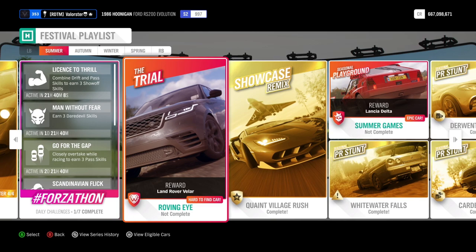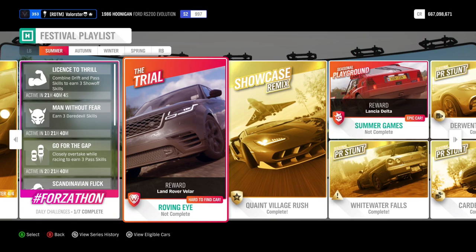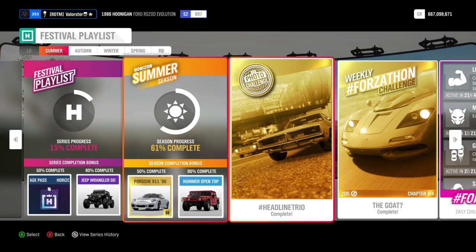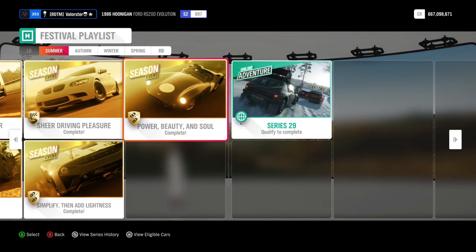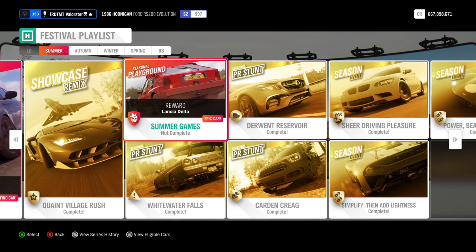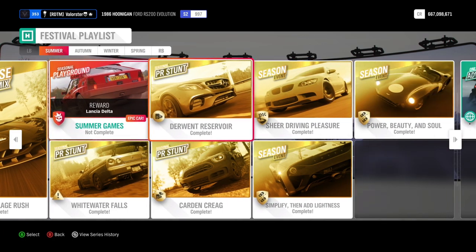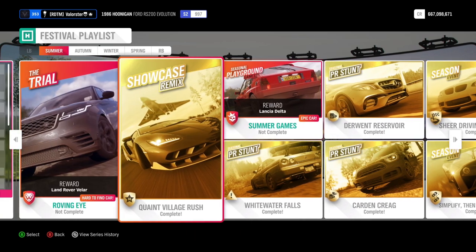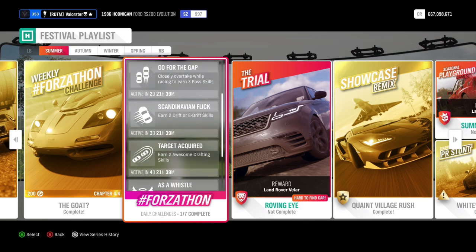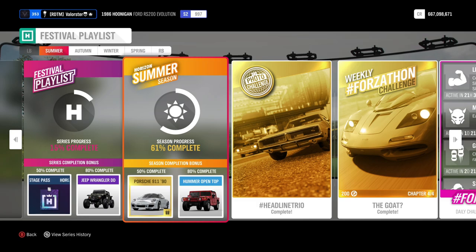I didn't finish the trial yet, but I want to show the percentage — I have 61% without the trial, without playgrounds, and without online adventure. So they actually did something where you can easily get to 50% or 80%, and you need to do the trial and playgrounds — at least two out of three of these — plus you still have the other events here. It'll be easier to get the cars now.